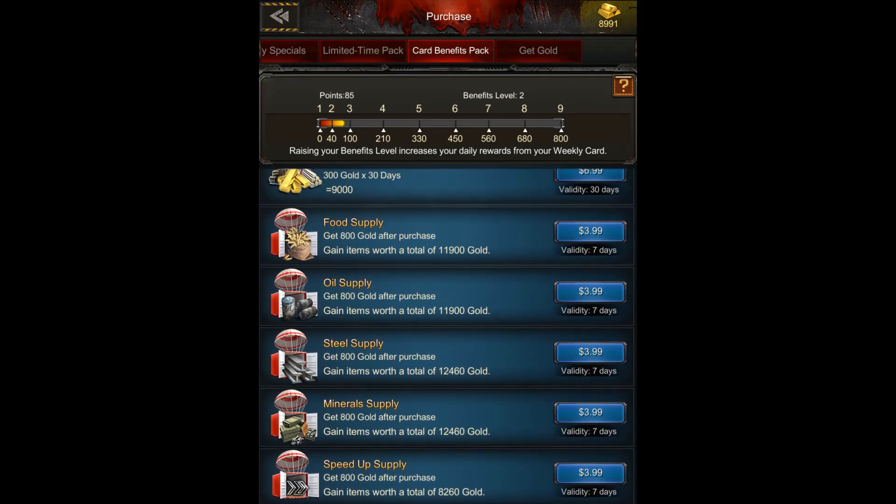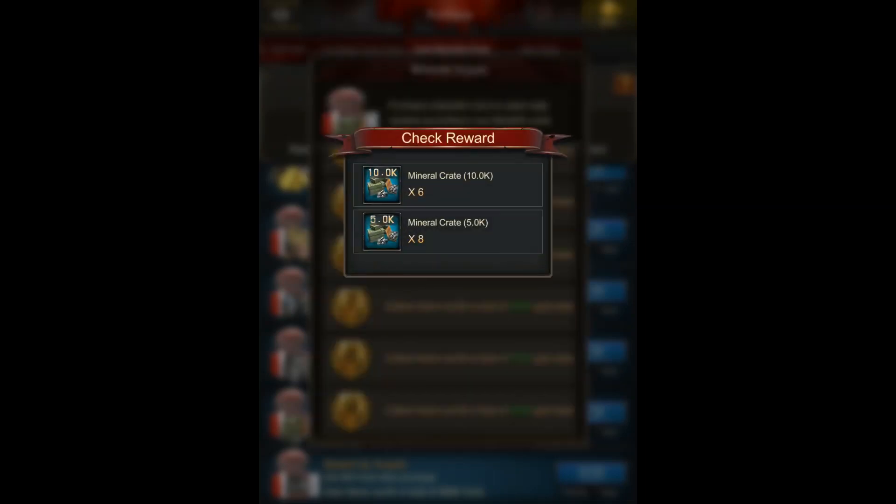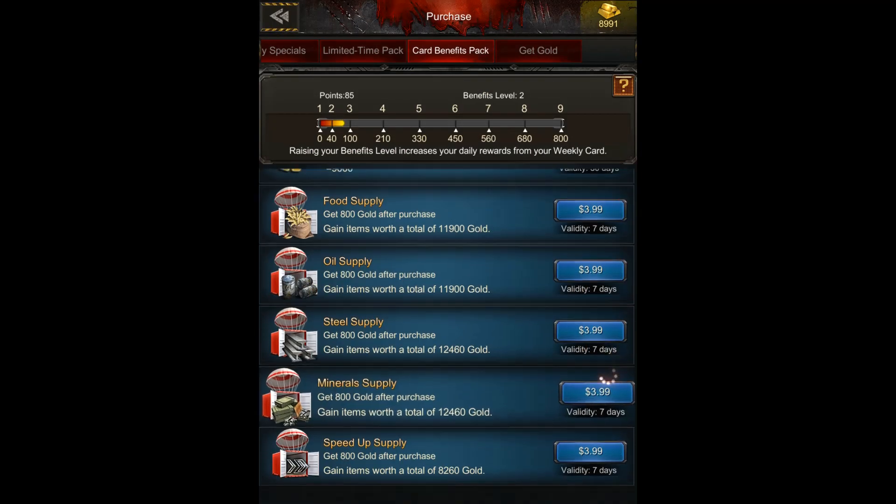If you go with the most difficult to get — minerals — six times ten is 60 and eight times five is another 40, so you will get a hundred thousand minerals per day for seven days, which is 700,000 minerals for $3.99 US.